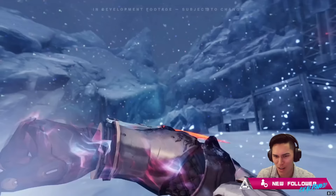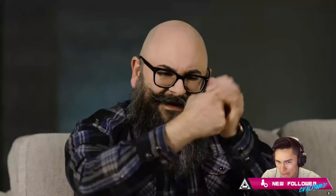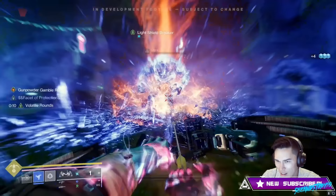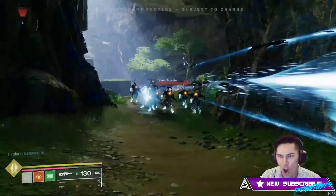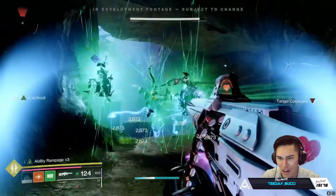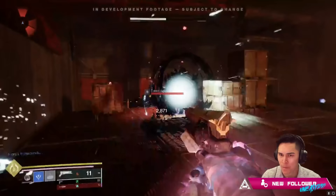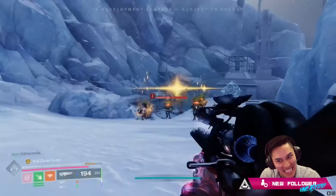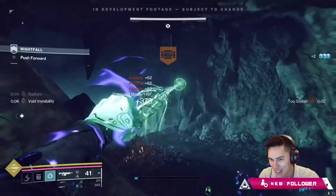I love Transcendence because you do these cool motions. For Warlocks, we have this cool mystic pose. Hunters do this cool... move. The Titan warriors just go. While you're Transcendent, you get a new unique grenade that combines both light and dark together. Hunters get this fire and ice combo. Titans get Strand and Arc. For the Warlock, Stasis and Void together.